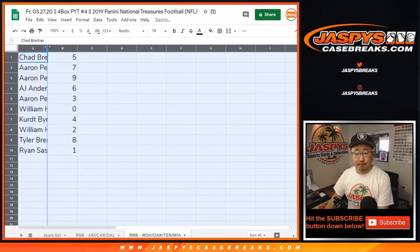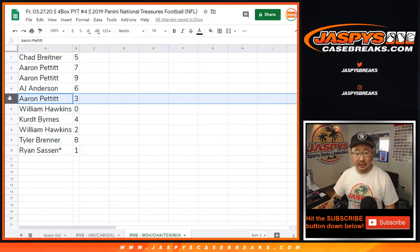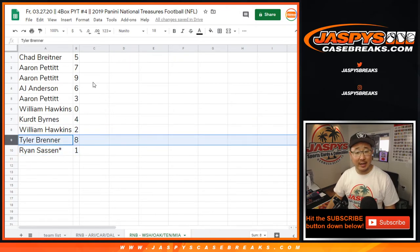All right. Chad with five, Aaron with seven and nine, AJ with six, Aaron with three. William, you have zero, so you'll get any and all redemptions for the following teams highlighted in that tab, including one-of-one redemptions. Ryan, you'll still get live one-of-ones. Kurt with four, William with two, Tyler with eight.